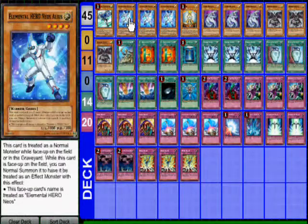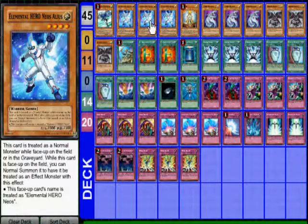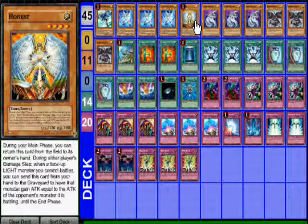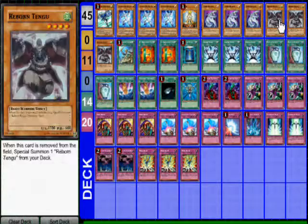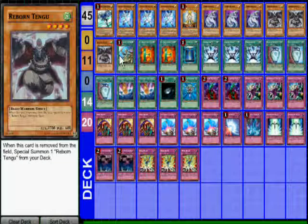For the monsters, I went with Stratos and Triple Alias — just standard Hero setup; they're the main thing of the deck. They work with Hero Blast, Gemini Spark, and everything else. I also ran Honest, because it lets me pump over any monster — if I have a Cyber Dragon or an Alias, it just gets right over it. And Tengu, because it keeps bringing itself out even under Skill Drain, which is amazing.